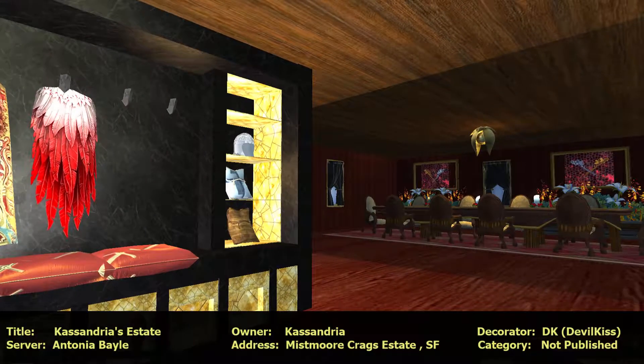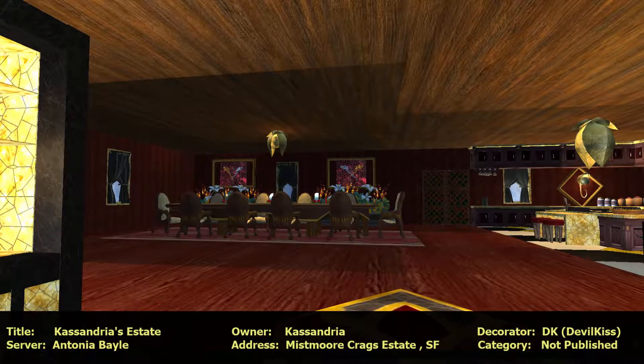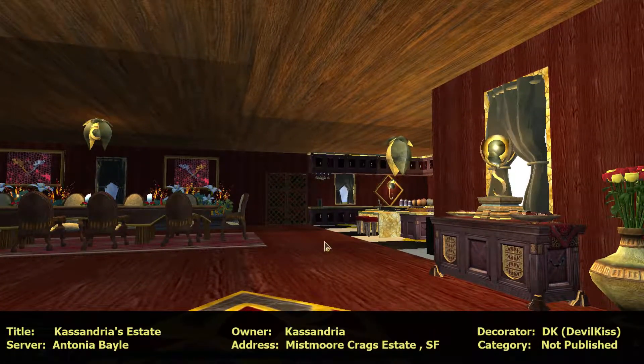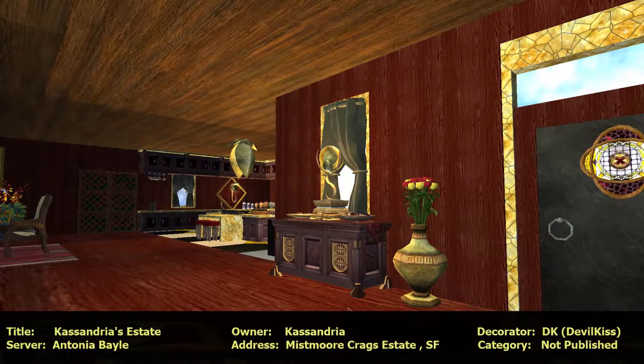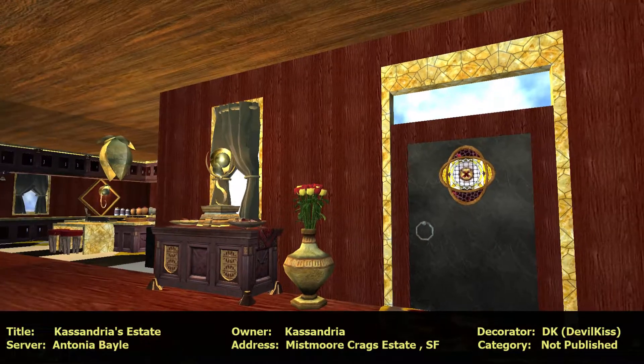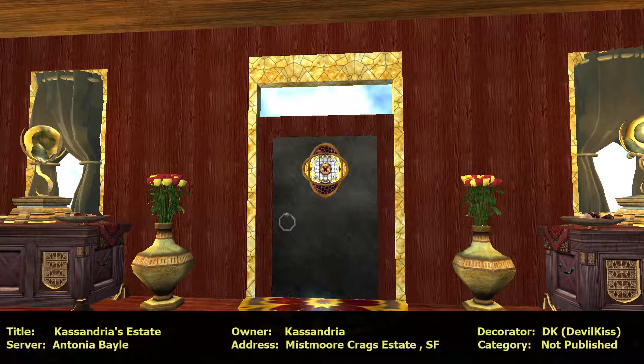Look at this dining room. And the kitchen - that is gorgeous. The windows are really nice. Look at this door - elegant, wow. That is beautiful. I love the window above the door. Very nice.